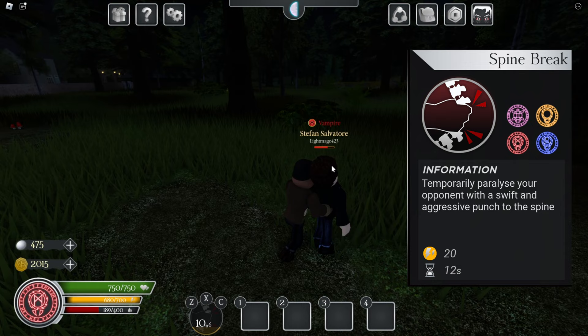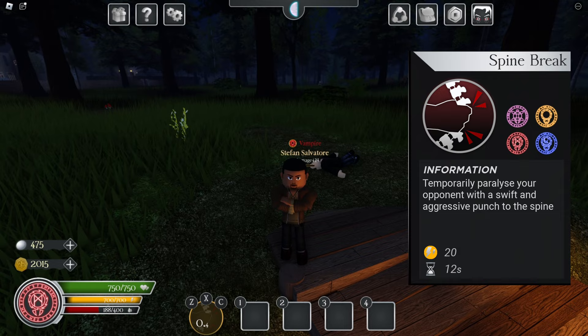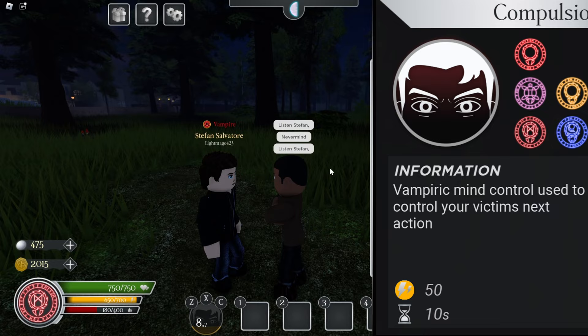Next we have spine break, which as you see, you rip the enemy's spine out, paralyzing them for about 10 to 13 seconds. It's very good for paralyzing your enemy and dealing damage to kill someone without instakills.